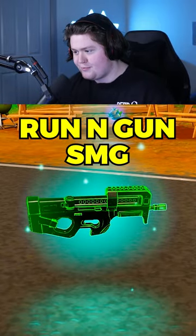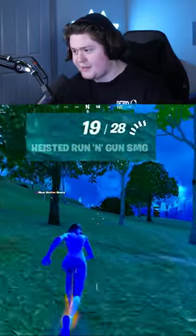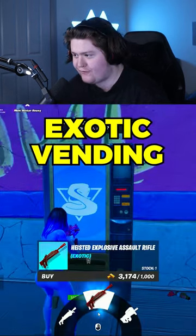And the heisted run and gun SMG, where you have faster sprint speed and also reload while sprinting. They can be found in vault chests, exotic grab bag augments, and Ace's exotic vending machine.